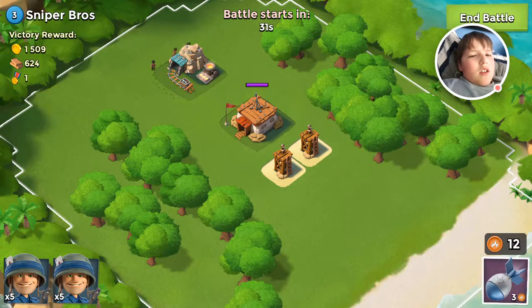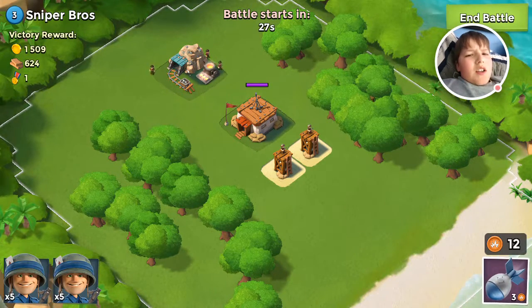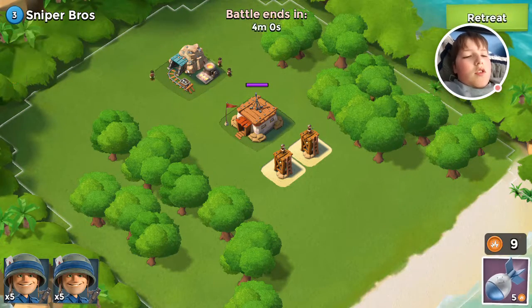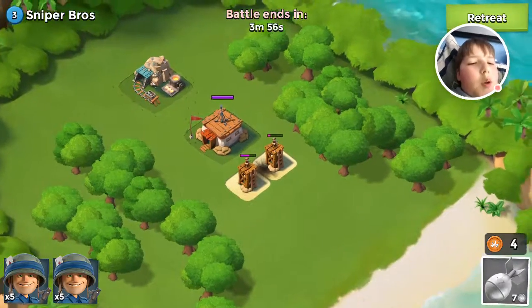Wait, is that an iron mine? For some reason he has an iron mine. And so if you press right in the middle of those two, you both get damaged.